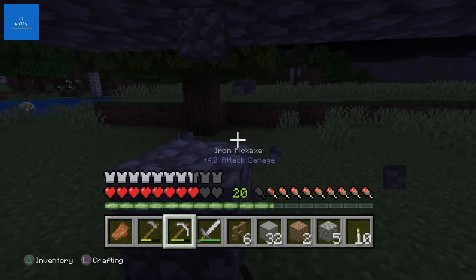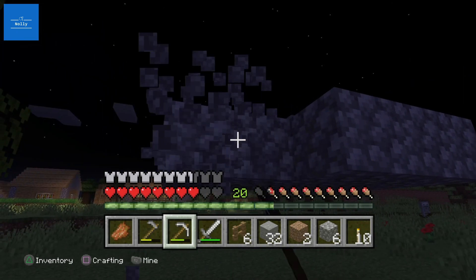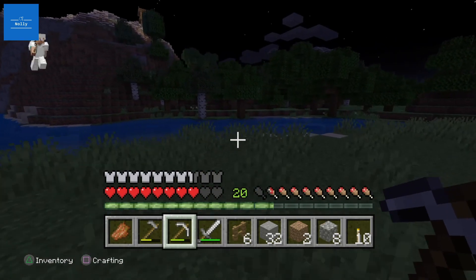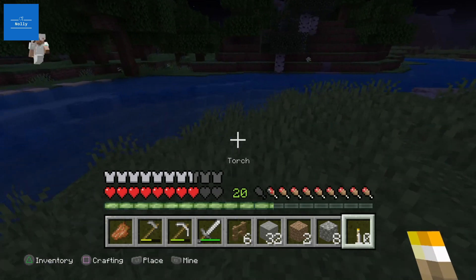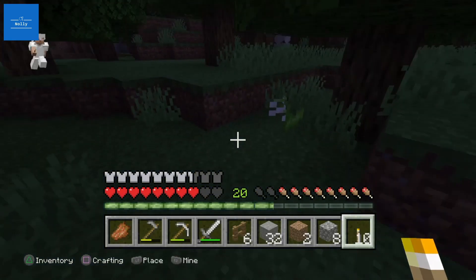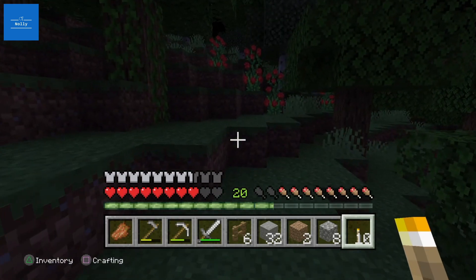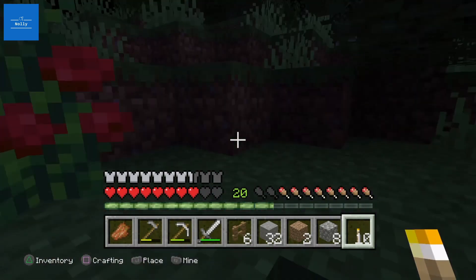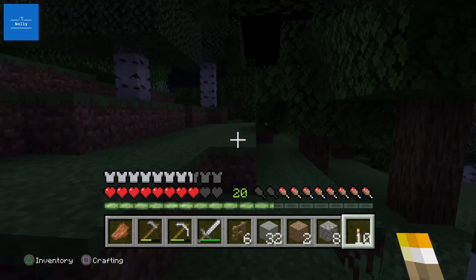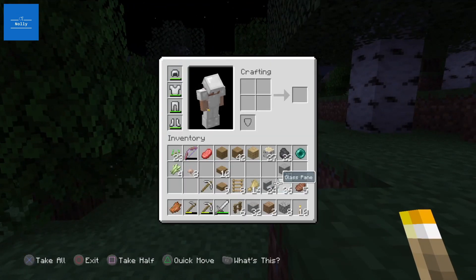How much health do you have left? I've lost two hearts. That's not too bad. I hope you didn't want any of this iron. Yes I did - I want it all! Where's my food gone? I've lost my food. I'm gonna get chased by a skeleton. Making my way up a hill - oh no, skeleton! And I'm stuck in a tree. Disaster! I've got some food somewhere - yes! I got an ender pearl.